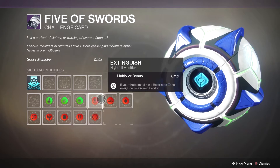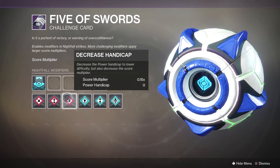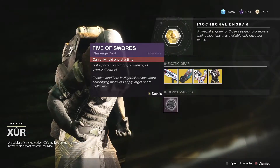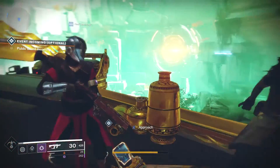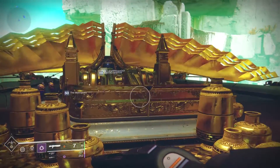Lastly for Xur's inventory we have the Five of Swords. This enables modifiers in nightfall strikes — more challenging modifiers apply larger score multipliers if you run nightfall. This is a must-have. And that's Xur's inventory.